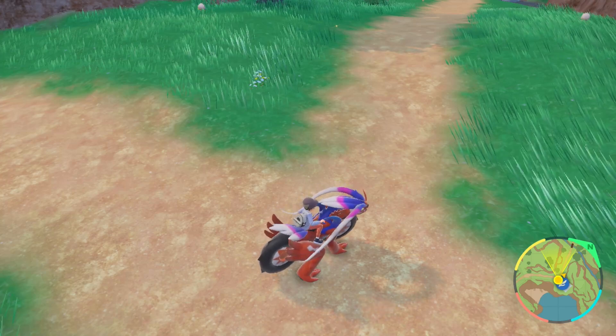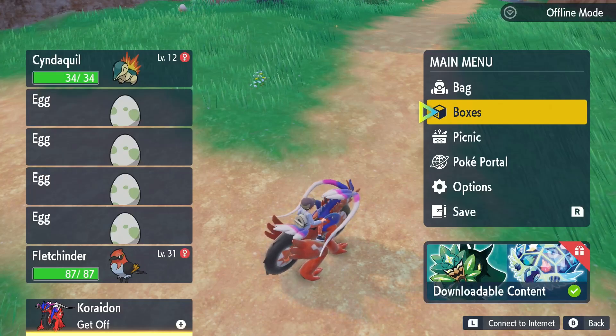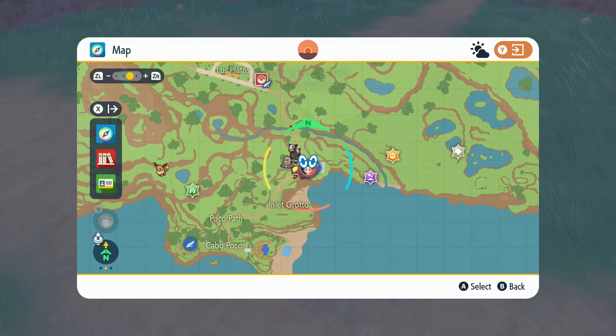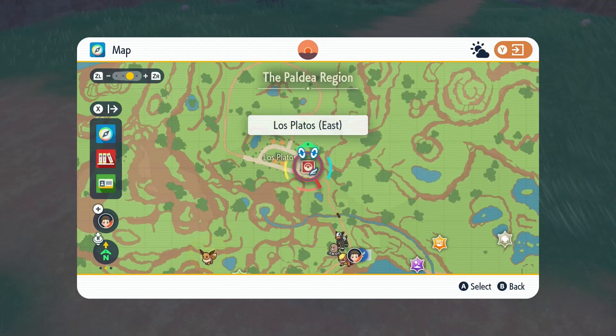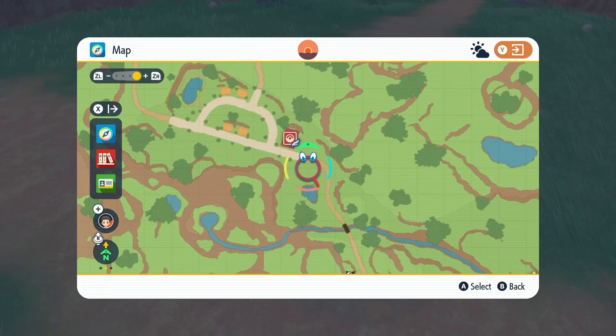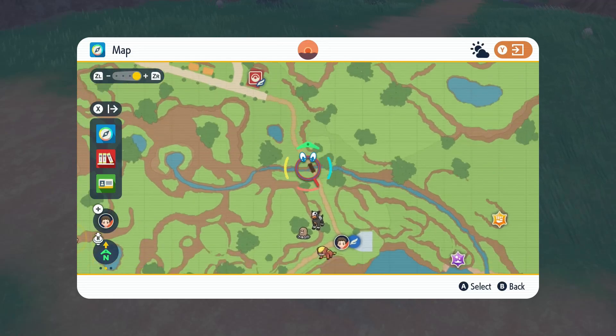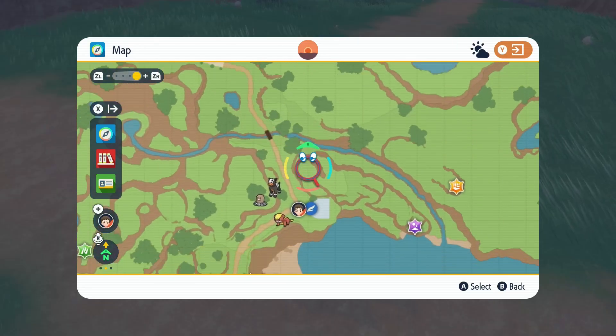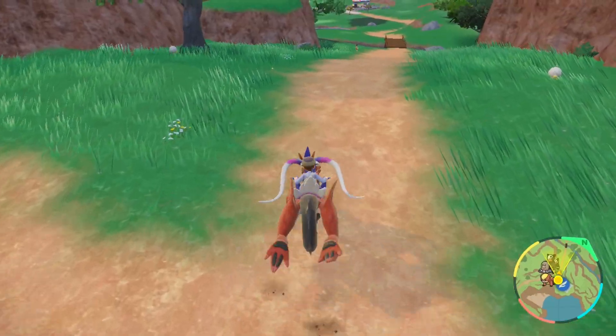This is my favorite place to hatch eggs. You go to Los Platos and take this road, running straight. When you get to the bridge, jump over it and run back and forth between here and the lighthouse. If there's a Pokemon in the way, just jump over.